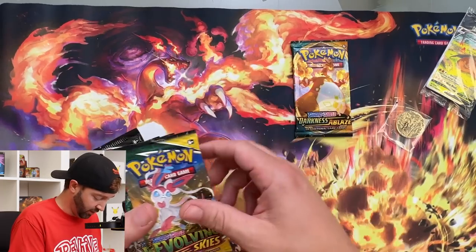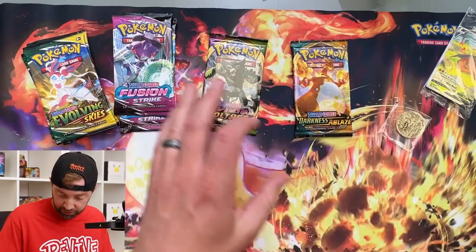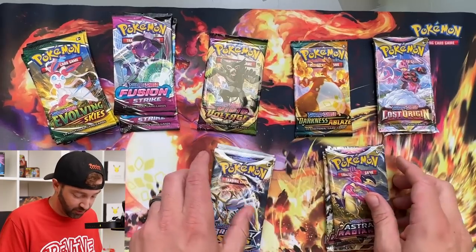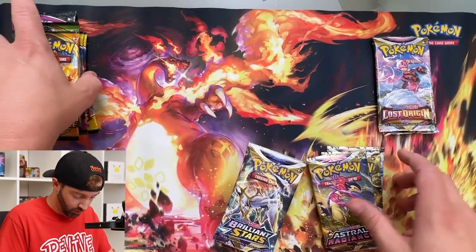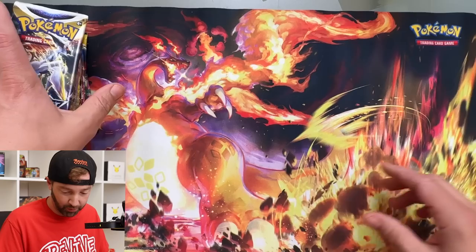We're going to open up all these packs right here. We're going to end with Evolving Skies because that's exciting. Vivid Voltage is also exciting. We'll start with Brilliant Stars — I like Brilliant Stars a lot. And there's a Charizard to be pulled in that, so that's appropriate.